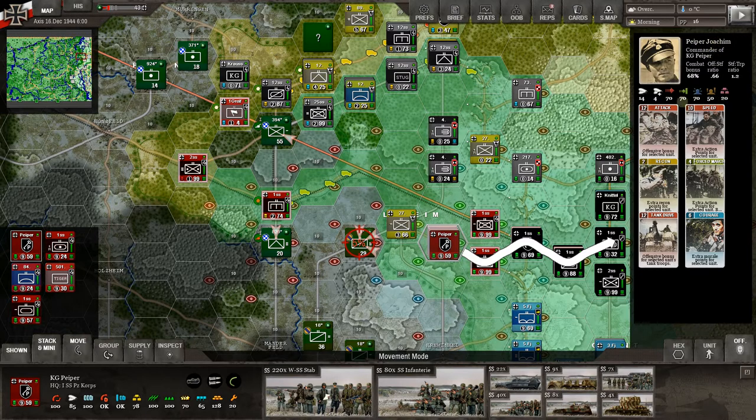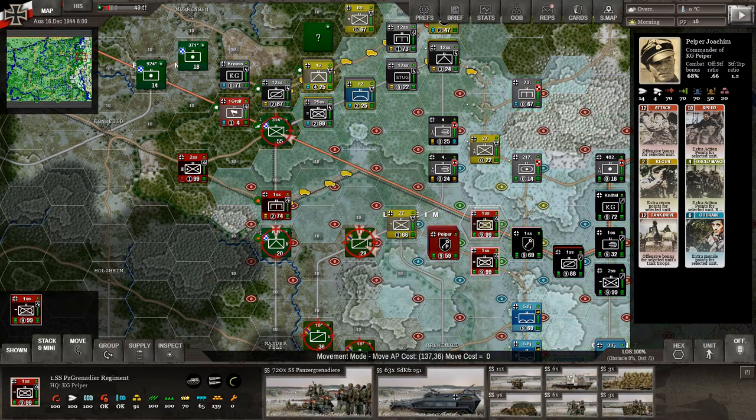KG Peeper — here he is. He's a good general: 70, 70, 70, 50. Let's keep moving these guys. He can only get to there, and he's going to have to pass by this position. Let's get him out to here for now. No intercept fire, and he's moved beyond. Now we've got the motorized really moving out here.